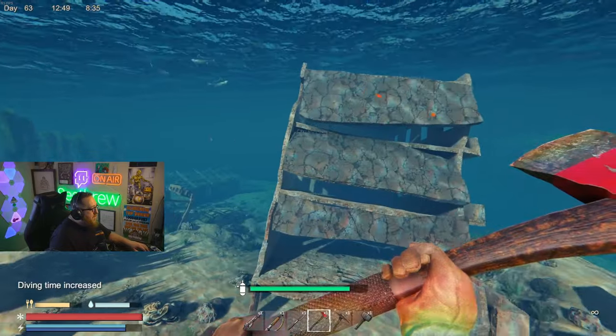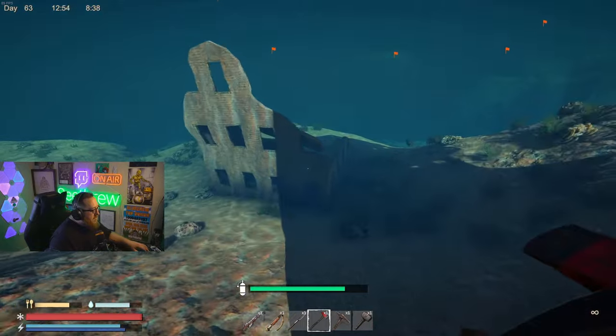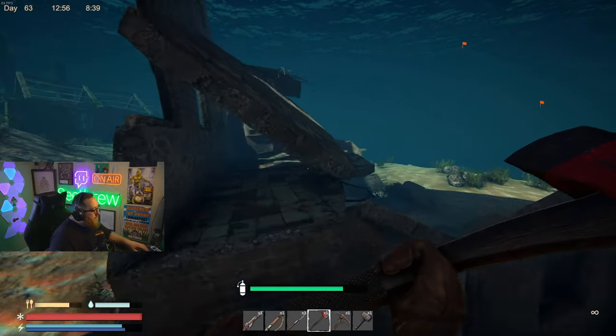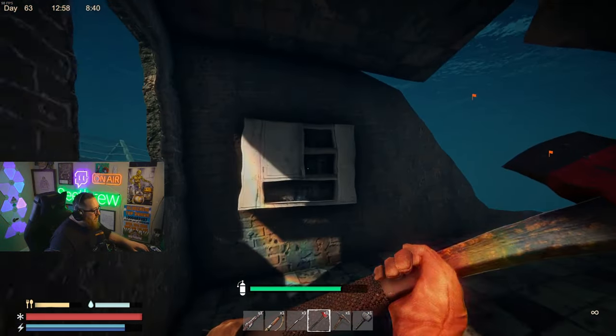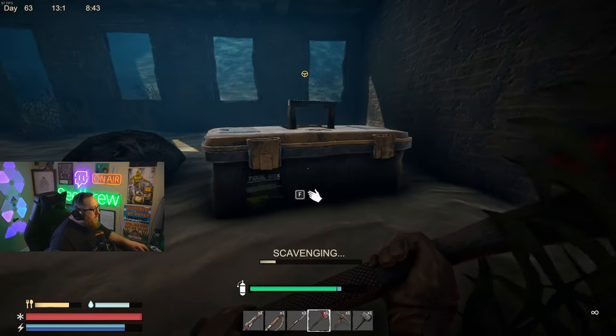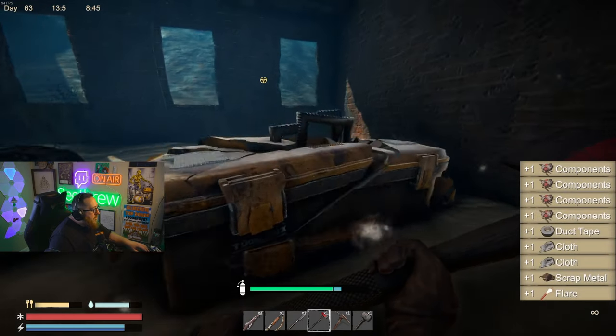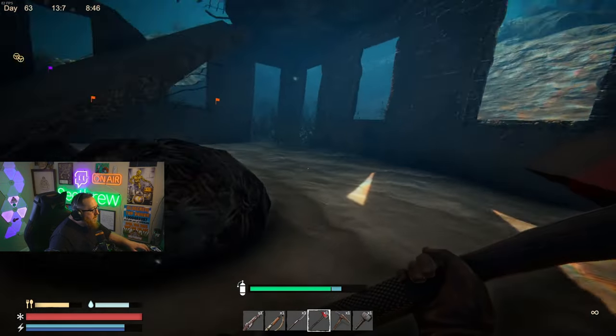We are at 29% after completing the two buildings. We're going to kind of scan around here. Hit this building up over here. Anything tucked away in here — we got a little first aid cabinet. Toolbox down on the bottom. Looks like we are full, which is totally fine.